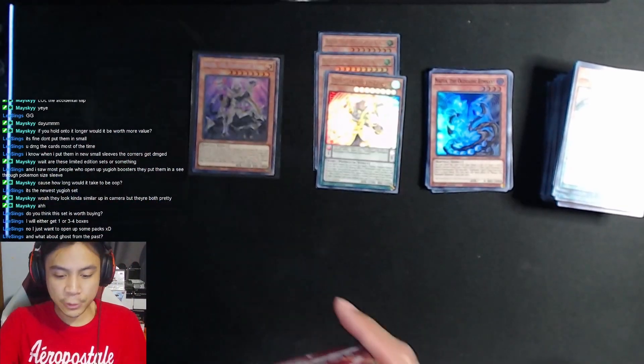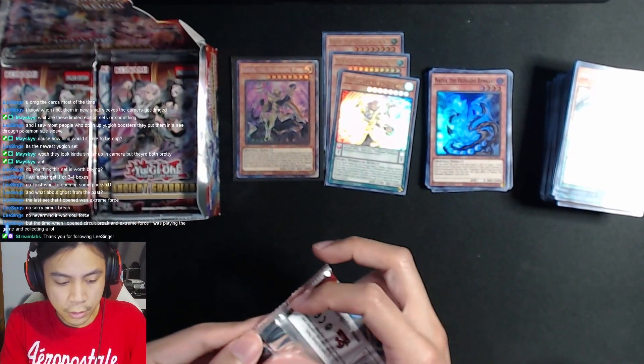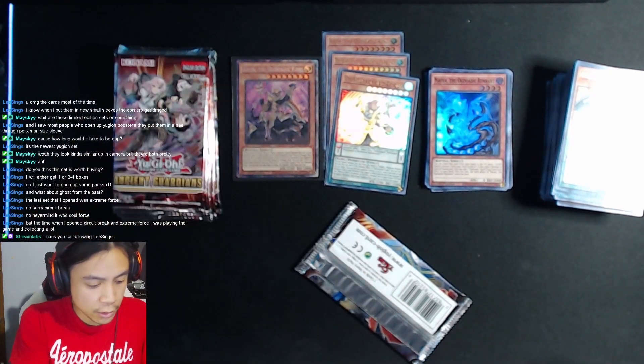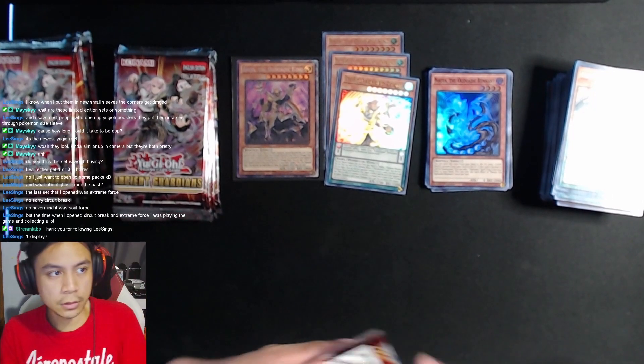So we got a second box. Let's get on with the second box. We're gonna just power through this. Actually, let me take out the plaques — I'm gonna use this box for keeping all the wrappers inside, like I did with the other one.